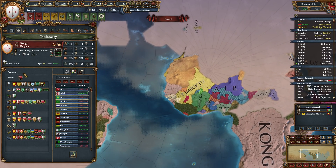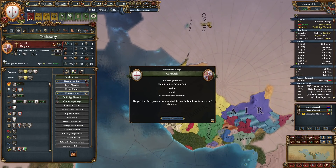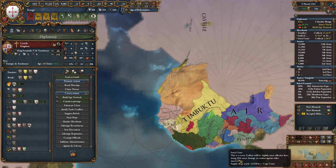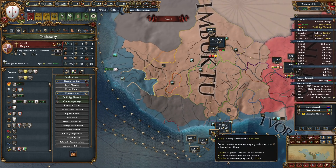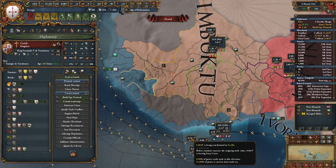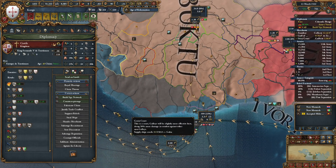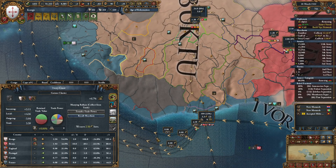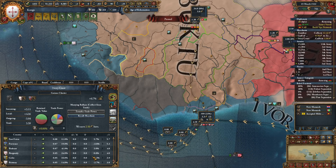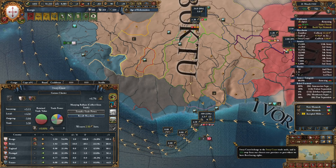Yes it is — we have better technology. I'm just going to rival them so we can get some more power projection coming our way. We can embargo them and this should help with the trade power. Well, there's nothing going to Sevilla yet, so I don't know what the AI is doing. Let's embargo them — does Castile even have any trade power here?